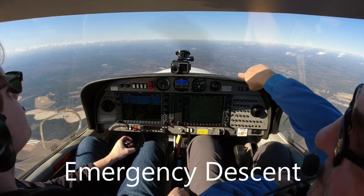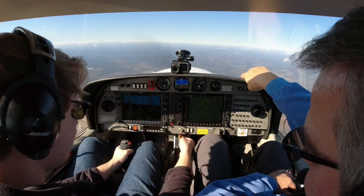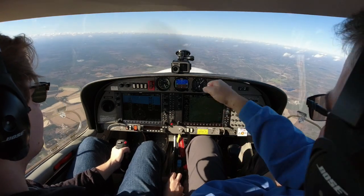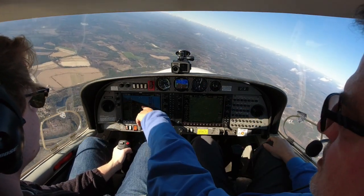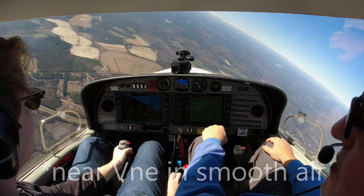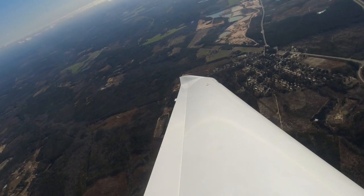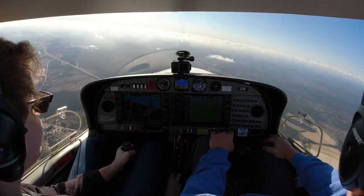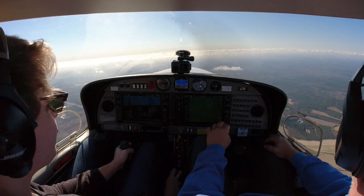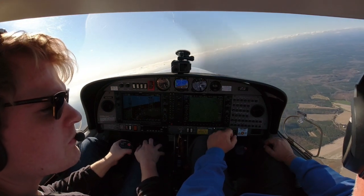Uh-oh — I see flames coming out from under the cowling. Fuel selector goes to off, mixture goes to off. Bank, give me some airspeed — 30 to 45-degree bank, more nose down. I want to get up to 140 knots. Fire's out. You could have done even a little more nose down. So then now we can go back to flying — but what would you do next? You put the fire out, and then it just turns into a regular engine out. Find a field and put her down.